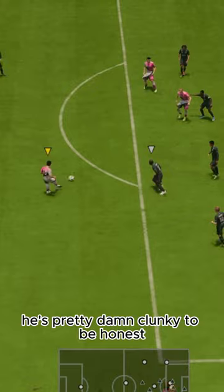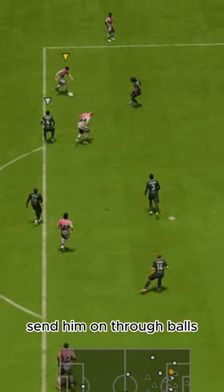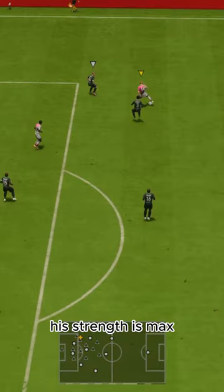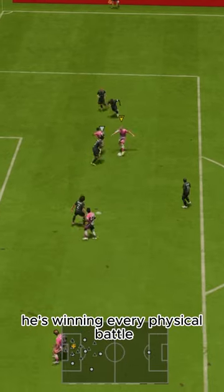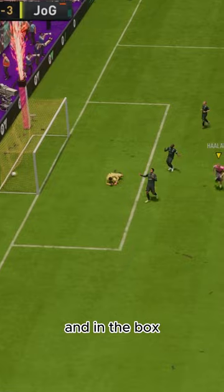Dribbling-wise, he's pretty damn clunky, to be honest. He's a complete target man — send him on through balls, find him on crosses, don't try to dribble with him. His strength is max, and with his height, he's winning every physical battle, which makes him just so good on those through balls and in the box.